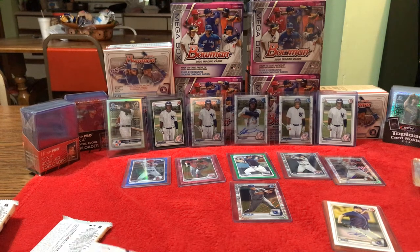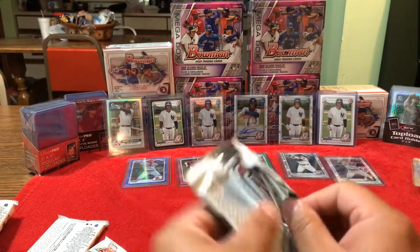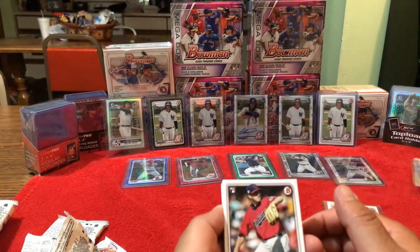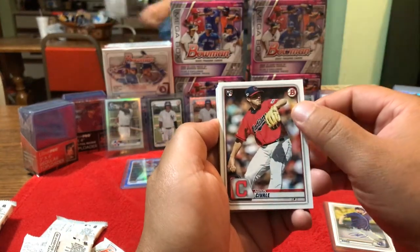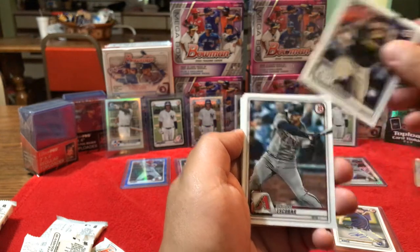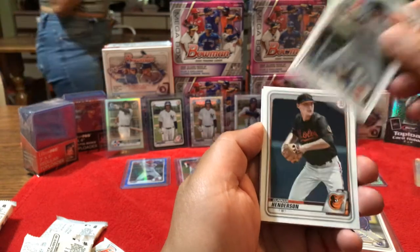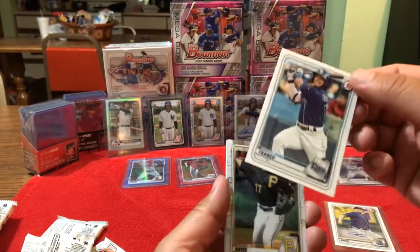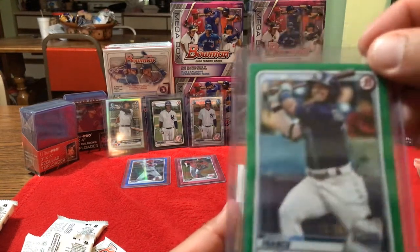Here you go son, take those. We'll go ahead and crack the third one out of the case. We're always pumped — we never know what we're gonna get. We're gonna get an auto of somebody, we'll take it. Rudy Card — Aaron Savelle, Dustin May, Trent Grissom. Eduardo Esquivel. Christian Robinson. Gunnar Henderson. Paper Bowman Brandon Franco — we got a green parallel here, numbered green parallel. Pretty cool.